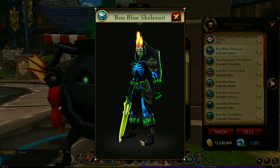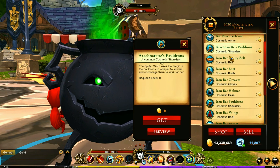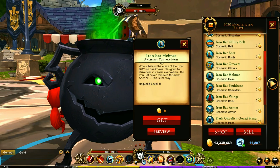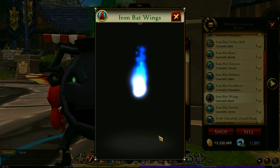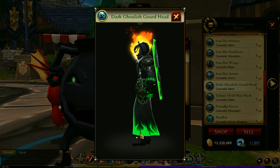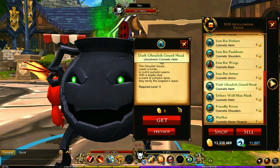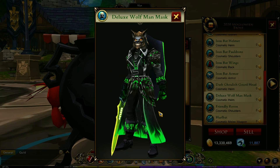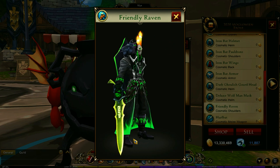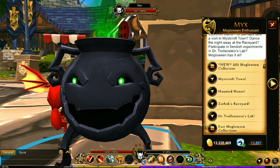I'll give you an example of some of the things you can get. You've got the boo blue skelly suit, and also a full armor set. You've got the Iron Bat armor set — you've got the Iron Bat wings, look at those. Or the Dark Ghoulish Gourd head. I'm not sure if that one is guardian only. If you want to be a wolf man, you've got the mask right there. My favorite thing in the collection is this raven — look at that — and this weapon is really cool.